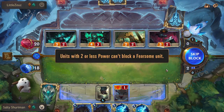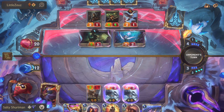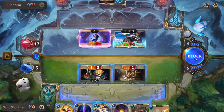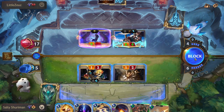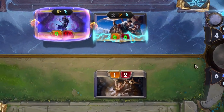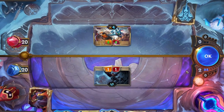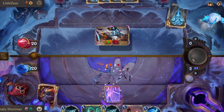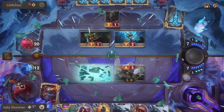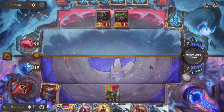Elusive units can only be blocked by other elusive units, or units with effects that allow them to block elusives. Quick attack only triggers when attacking — that unit strikes first before the blocker can strike back, allowing you to get multiple value trades. Last breath triggers a special effect when the unit is killed. Ephemeral means the unit dies after striking or at the end of the round.